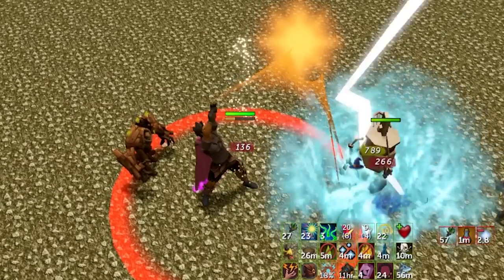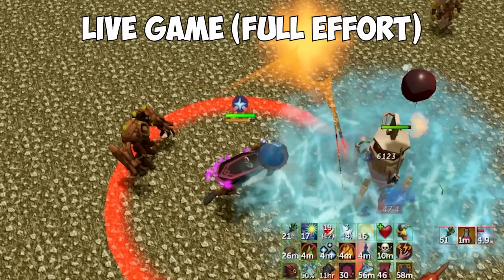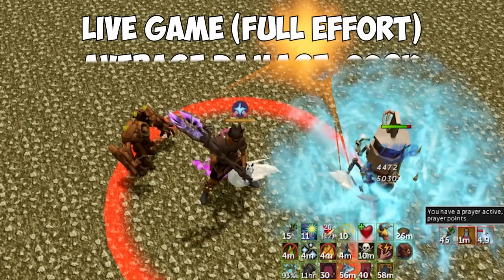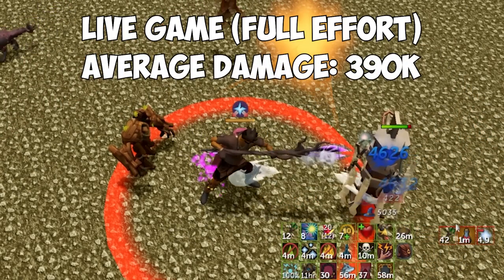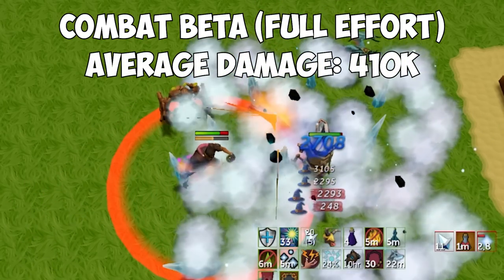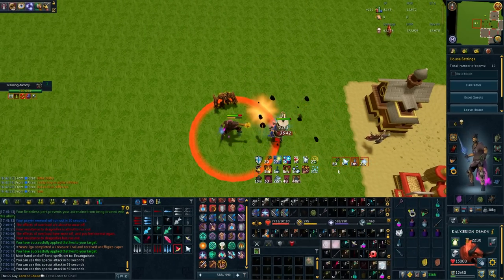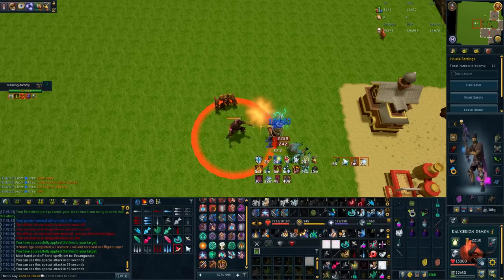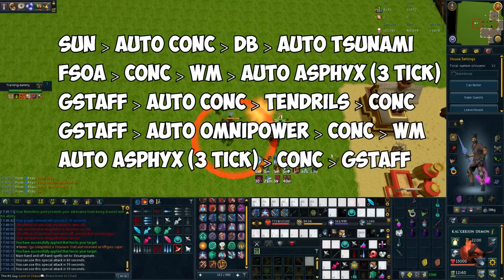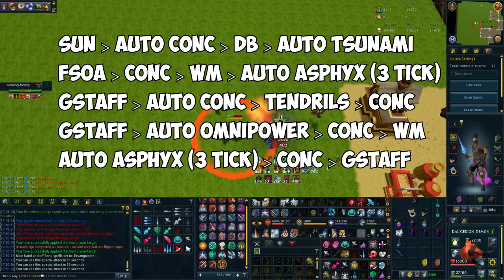Now let's look at a fully optimized, full-effort Fractured Staff of Armiddle rotation, both in the live game and in the proposed beta. The average damage in the live game was 390,000, and the average damage in the combat beta was 410,000 — so 20,000 more damage than the live game average. This is a slight increase in overall damage output, but it does come at the cost of significantly higher APM, because the new rotation uses some auto-attack weaving. The rotation I was using in the beta is on screen; it's not 100% optimized, but it's a very solid rotation corroborated with some of the better PVMers in the game.